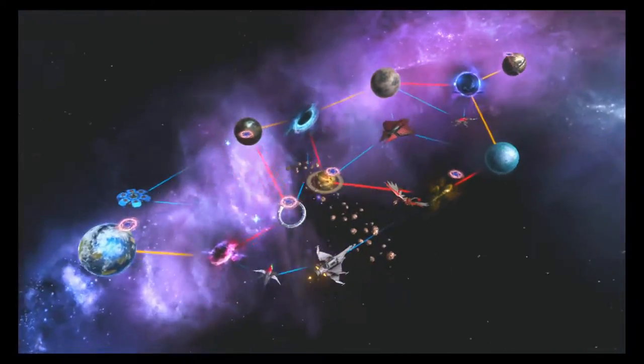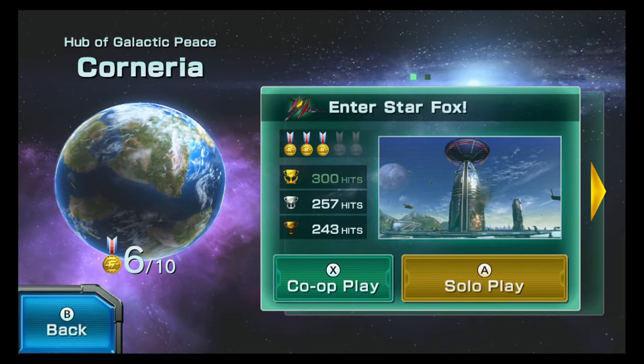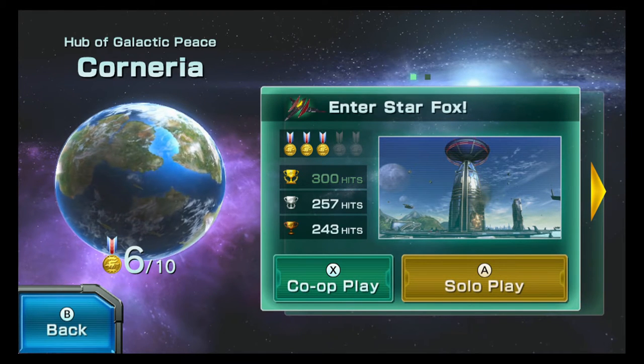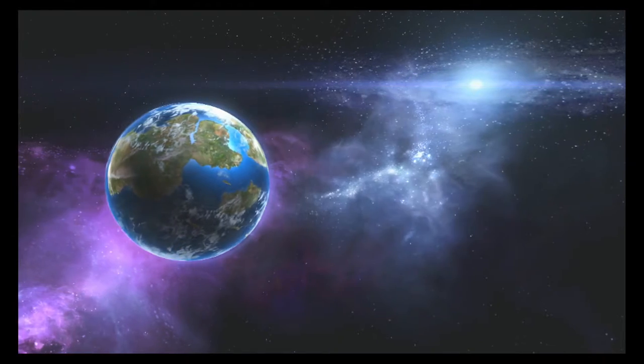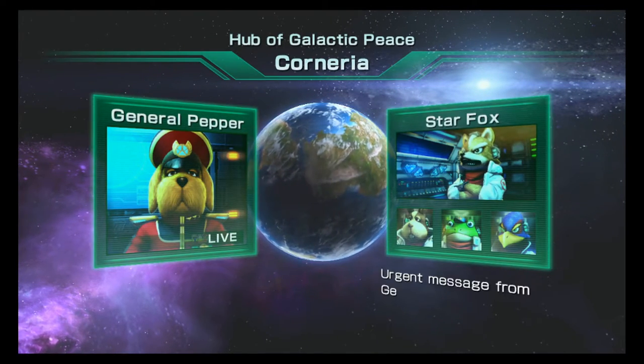The first level we're going to do is Corneria, Hub of Galactic Peace. And this game is kind of a remake of Star Fox 64.